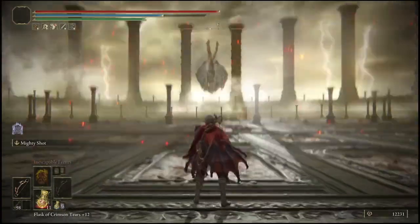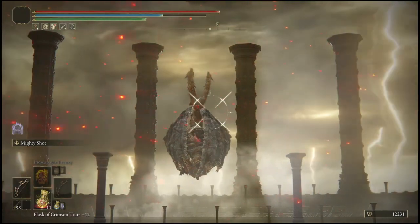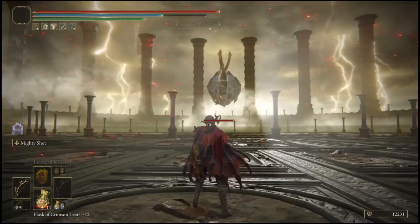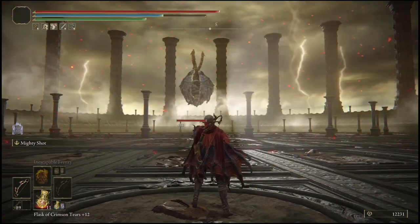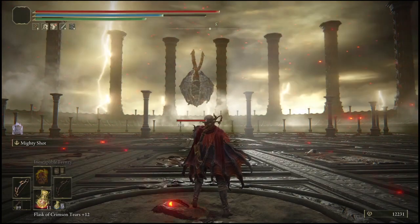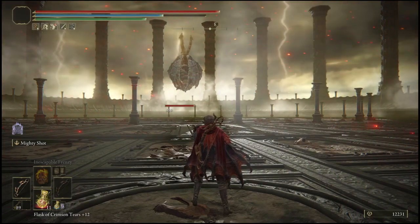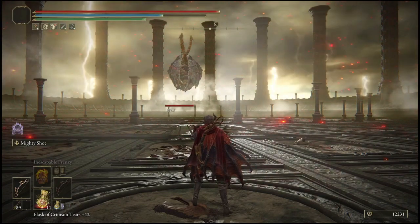The third glitch is going to be at Placidusax. Once you're here, you want to stand in the area that I'm standing in right now. I recommend using this bow because it reaches the farthest. Also make sure you have the Silver Bow Talisman equipped to extend your arrow range. The arrows you're going to use are Serpent Arrows or Poison Arrows. Stand in this location and shoot five to six arrows at Placidusax until he becomes poisoned, as you can see, and the numbers begin to tick — basically the same thing we did for Godfrey.